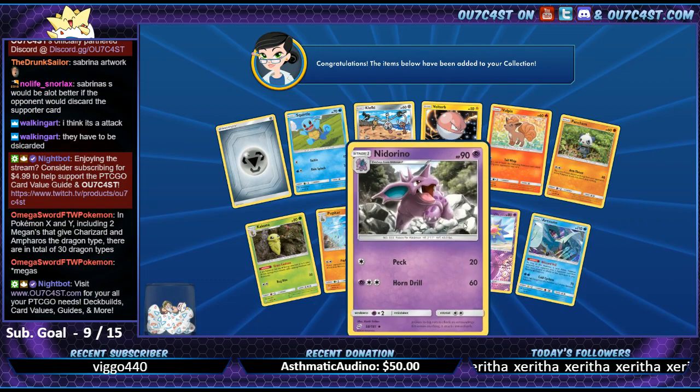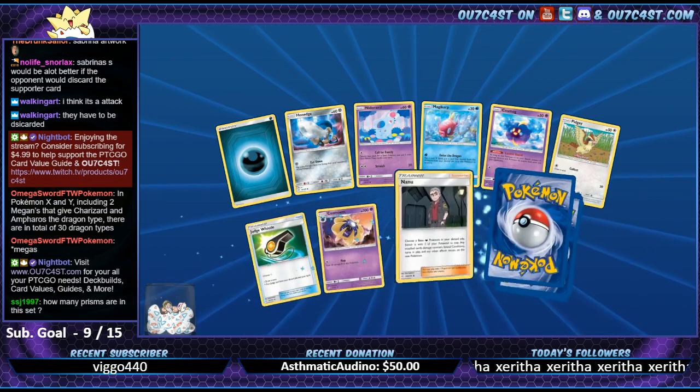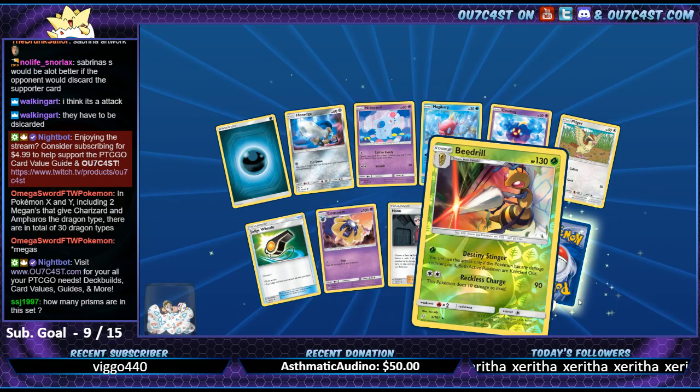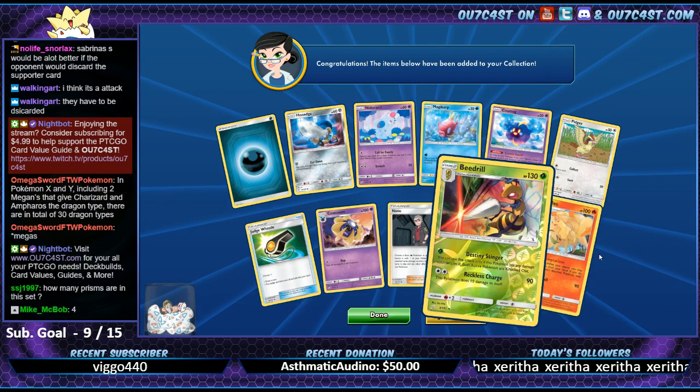Another Articuno - we just got that. How many Prisms are in this set? I think there's just four: Shaymin, Tapu Koko, Black Market, and Wondrous Labyrinth. Ninetales, Beedrill - that Beedrill looks pretty cool.